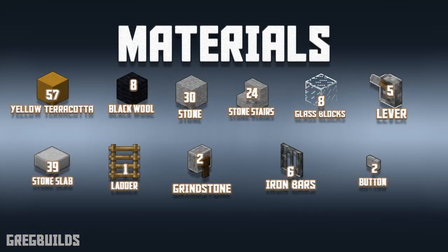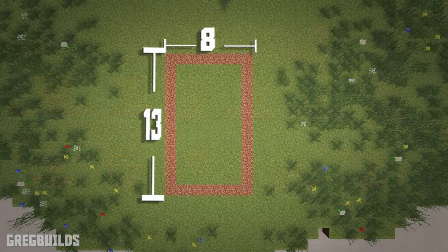Here's a complete list of the materials you need to build this piece of equipment. This entire build project will require an 8 block by 13 block area spacing. I marked my area with coarse dirt blocks, and you can mark your area out as well. That way we'll know how big the layout is before we start the build.